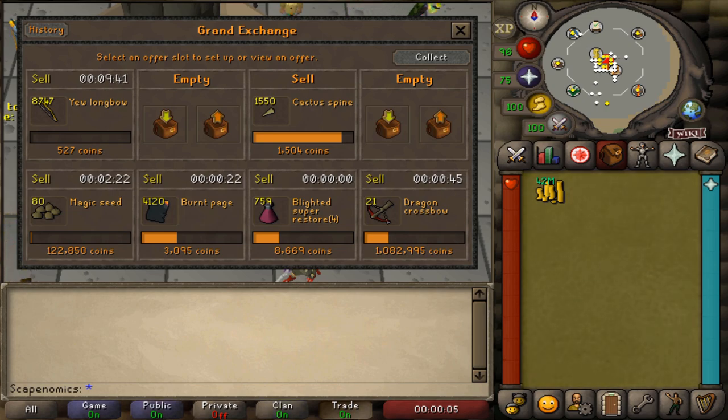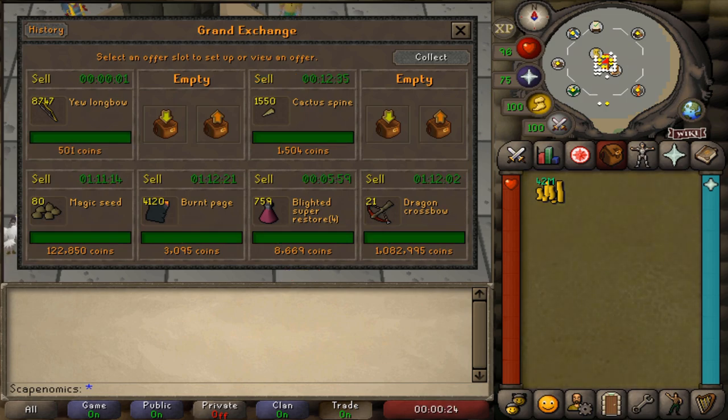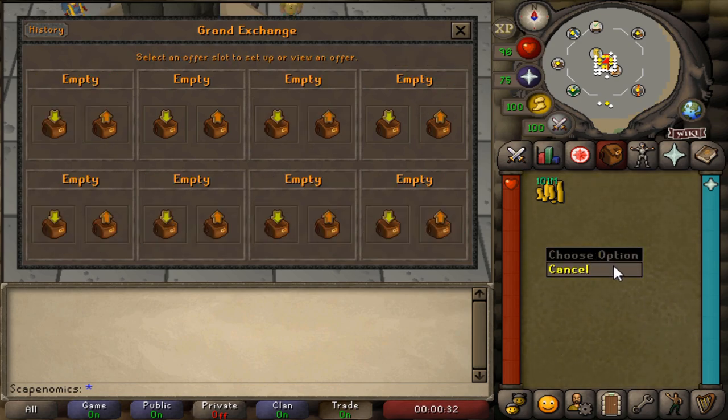We're just at the hour mark here. I still have stuff selling off, but basically we're at 812k in profit so far — it'll likely be a little bit more after the rest sells off. And we're back about 30 minutes later. All of our offers have sold off, which brings us to 1.1 mil in about an hour. It did take us a little bit longer than an hour to sell everything off, but we still were able to make a very good profit flipping these items.